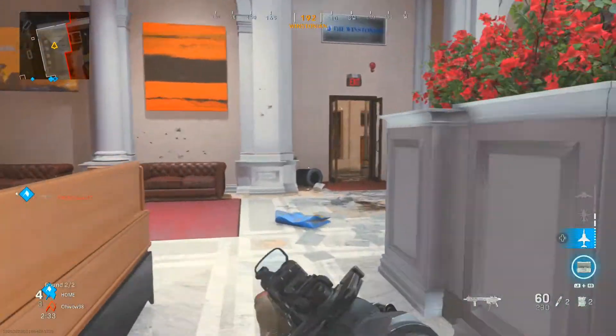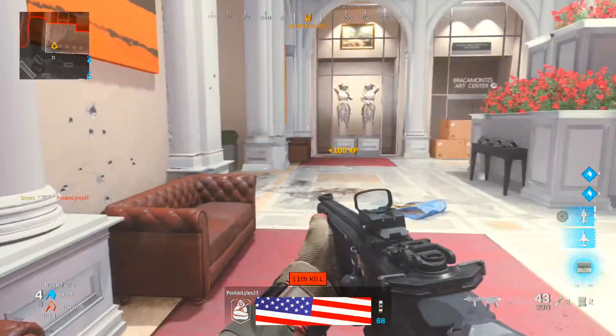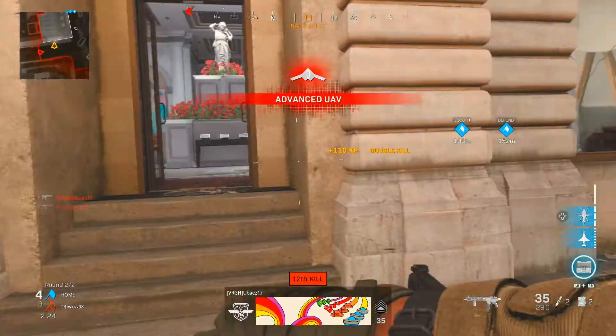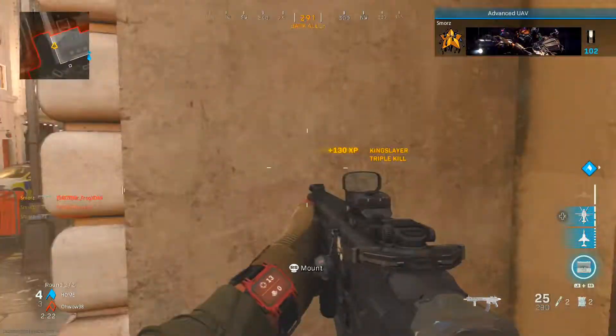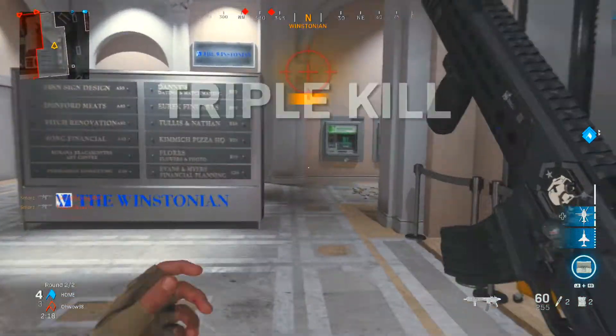Today's video is going to be a little bit different — my buddy Roadkill called me out for using proximity mines too much. So I took that on as a challenge. For today's gameplay we're going to be trying to drop a tactical nuke with the M13 while handing out C4 sandwiches. Without further ado, let's get straight into the gameplay.